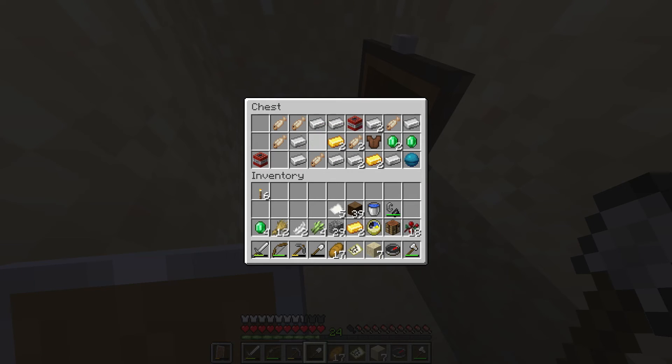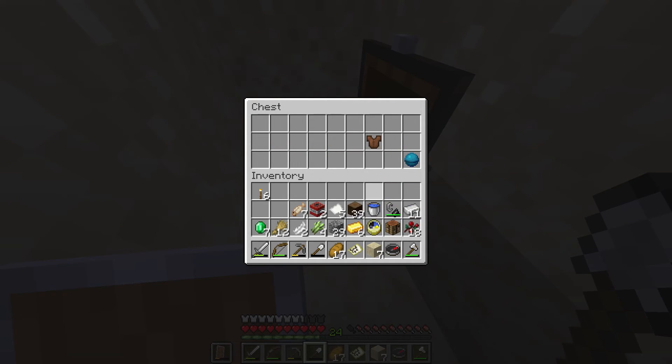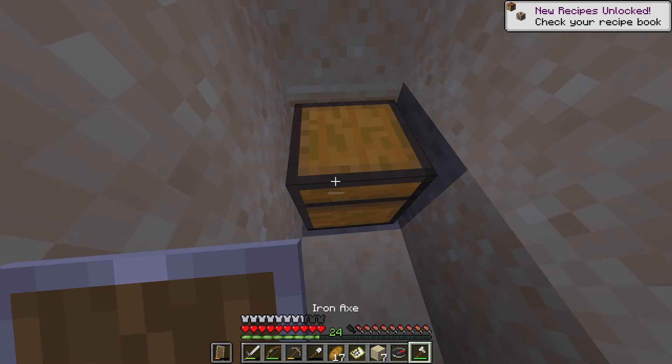We got a whole ton of emeralds. A leather tunic — not gonna take that. Some iron ingots. Oh baby, we got some TNT. Cooked cod — dude, that's probably been sitting there for hundreds of years. Some gold. And a heart of the sea! Oh baby.